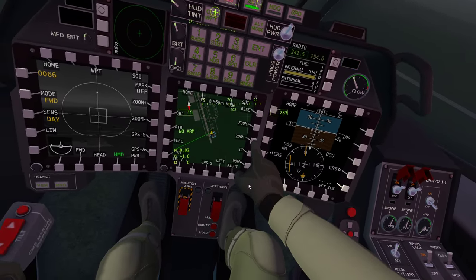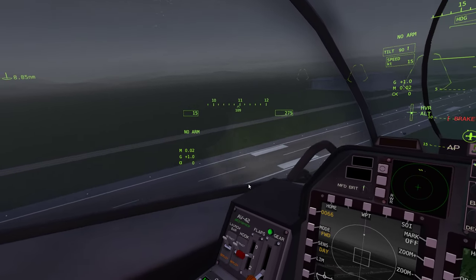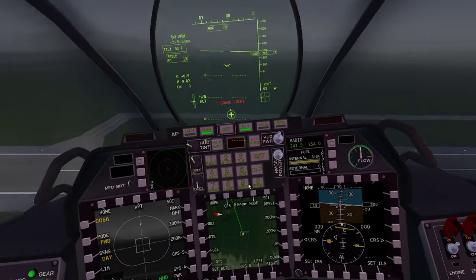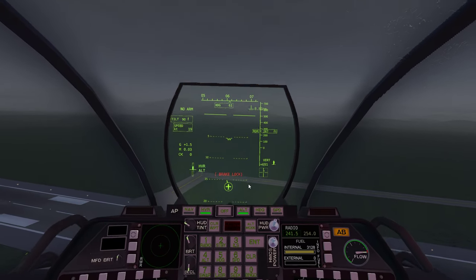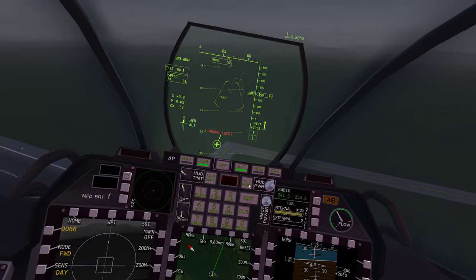Zoom out on the map - we want to be going on this track so we'll just spin ourselves around. Landing light down there, I've got it up on the HUD.